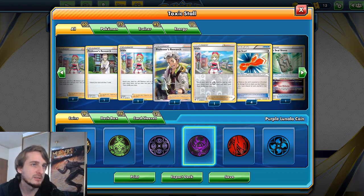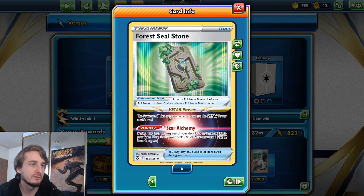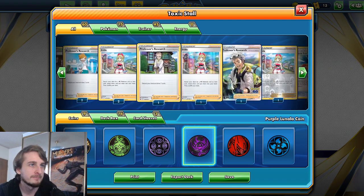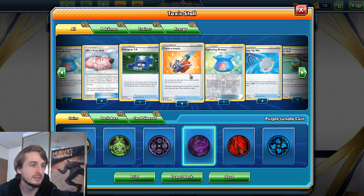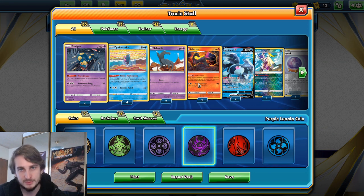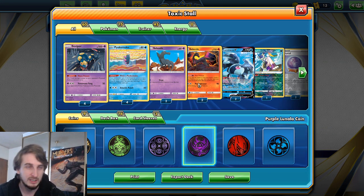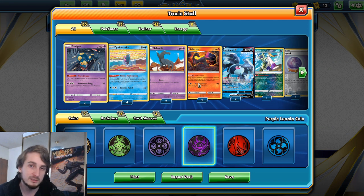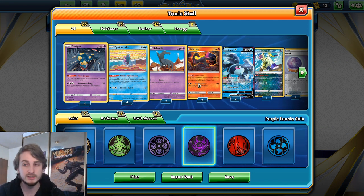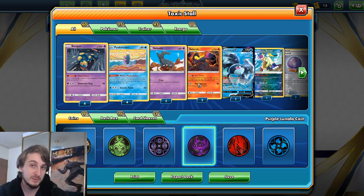Everything else is pretty much just digging. We have Forest Seal Stone which lets us search our deck for a card — a whole bunch of stuff that just lets us search. The goal is to try and stay alive as long as possible, give up as few prize cards as possible, and have my opponent's active Pokemon poisoned for as long as possible. But let's see if we can actually win a game.